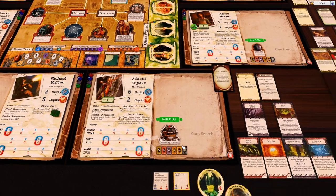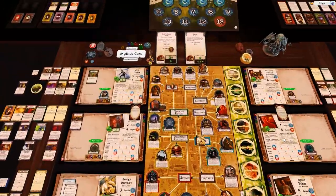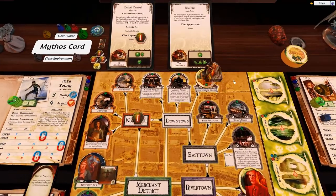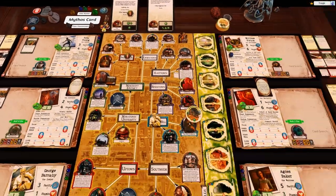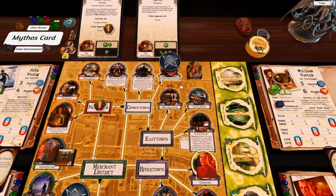She is also at the gate and also has an elder sign, so that's minus one stamina, minus one sanity. Send this back to the box, remove a doom token, and she gets the gate trophy.